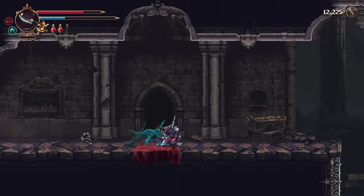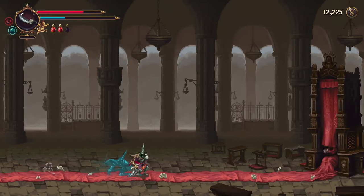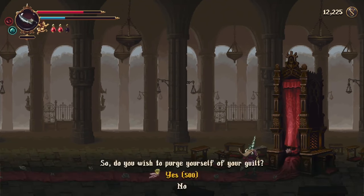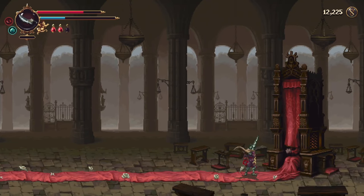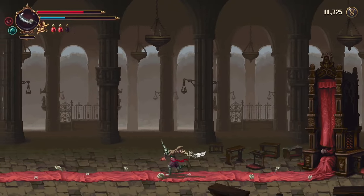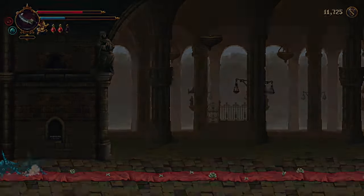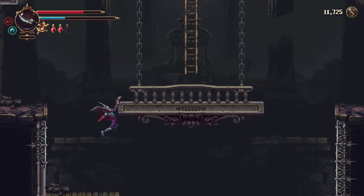Right, back in the sea we're going to go right and talk to the Confessor. We're going to pay him to have our sins purged again. If there's anything you need to get done, do it now - we won't be coming back here for quite a while. Once you've spoken to him, go and climb down the far right ladder.